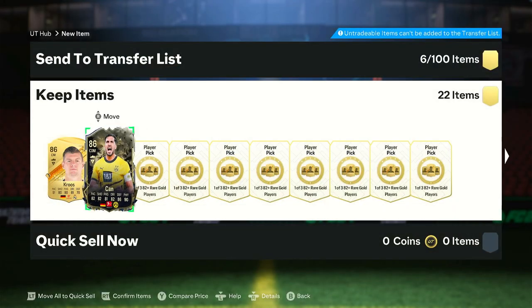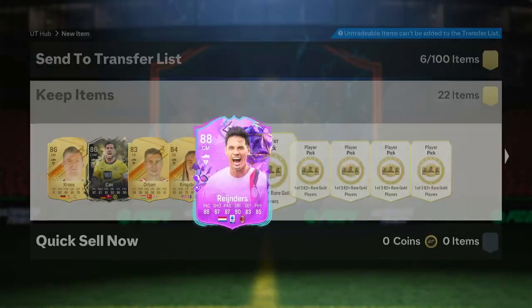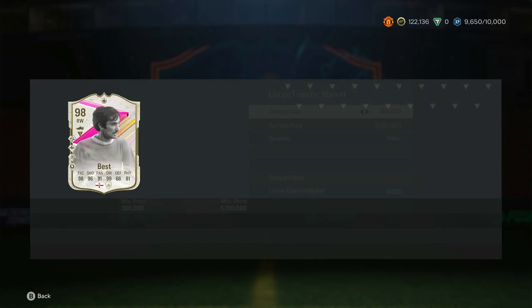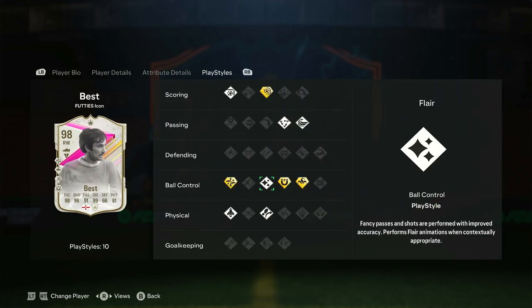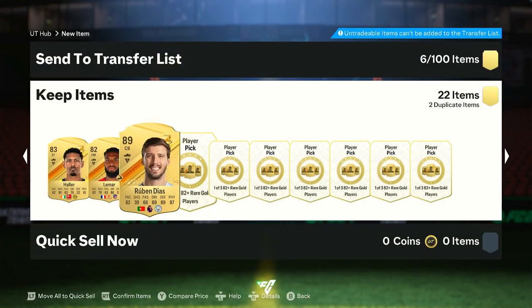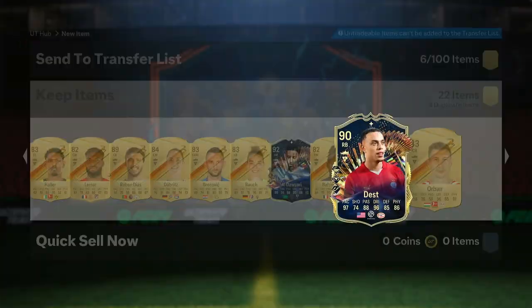Second player pick we get an Emre Can, nice. Number four - Rainiers and Kundi, not bad. Oh my god - we get Georgie Best! That's going to be a Shorts - that is great, actually great. Power shot plus, technical plus, first touch plus, Trix plus - cracked! Nice, I love it, thank you EA. Ruben Diaz, nice. Team of the Season Al-Dawasi, nice. The final player pick to end the video: Serginio Dest.